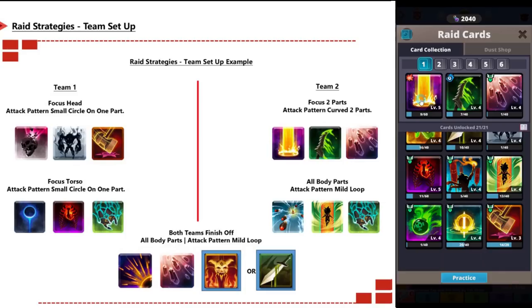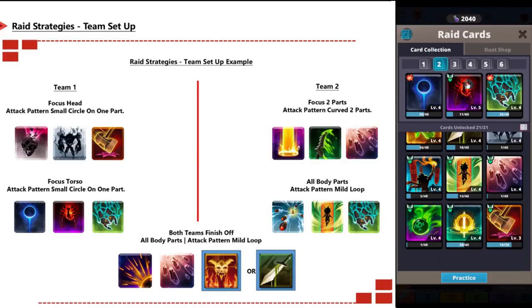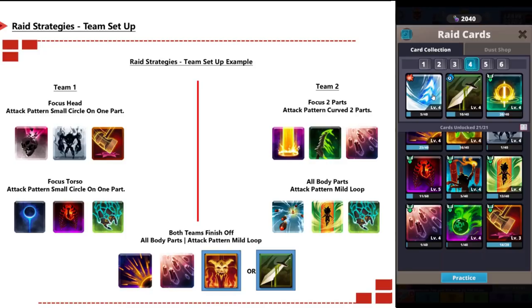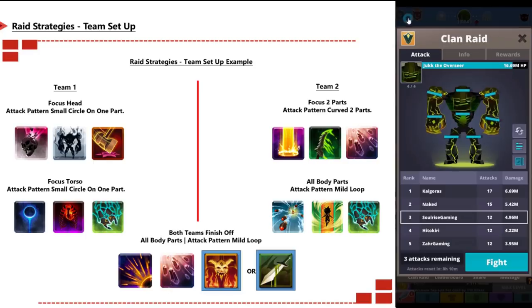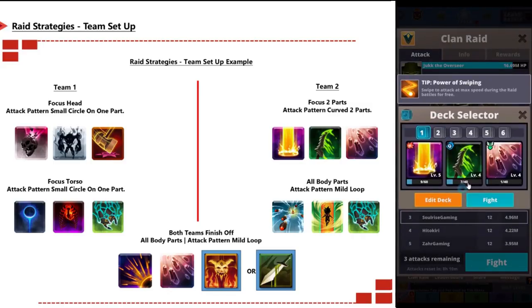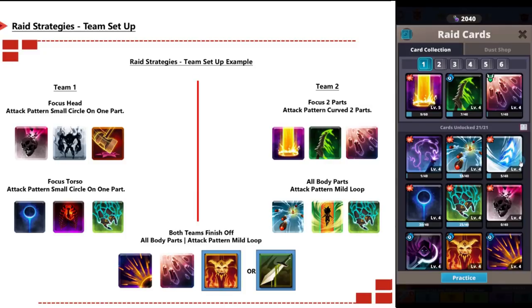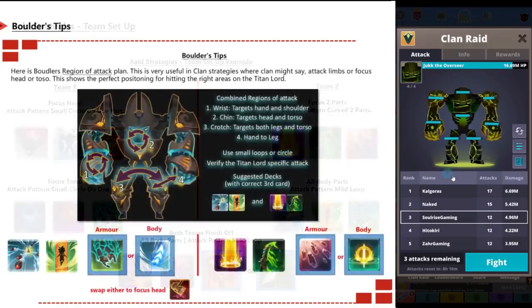Here's an example of splitting your clan into two teams for maximum efficiency. With a clan of 50, have 25 people in Team A and 25 in Team B, each leveling specific cards. Team 1 focuses on the head and torso; Team 2 focuses on all other body parts — arms and legs. This spreads damage at maximum efficiency. When the titan lord runs low on health, both teams can finish it off using the low-health deck variants at the bottom.